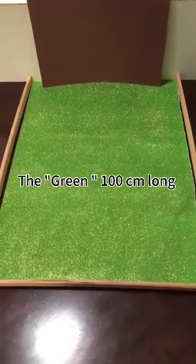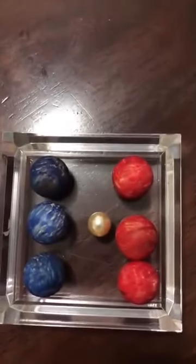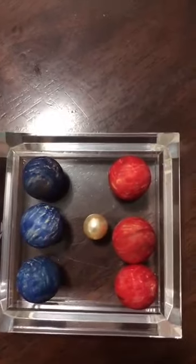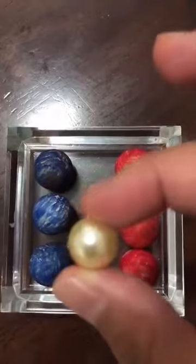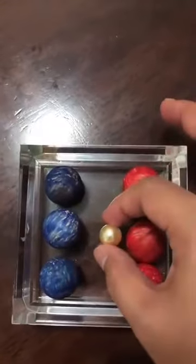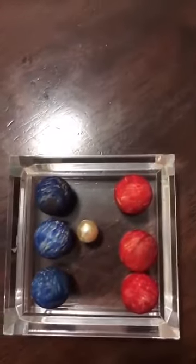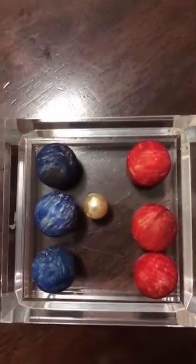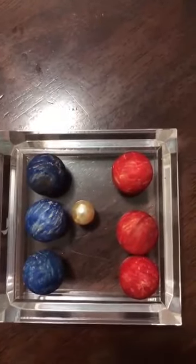Now I'll show you what we need. First, let's prepare the green surface — it measures 100 cm. Then the balls. I use wooden balls. This small white ball is called the Jack. It's the goal to get close to the Jack. And these six balls you can see are the ones you throw — these are called woods. These are the ones you throw to get as close to the Jack as possible to win.